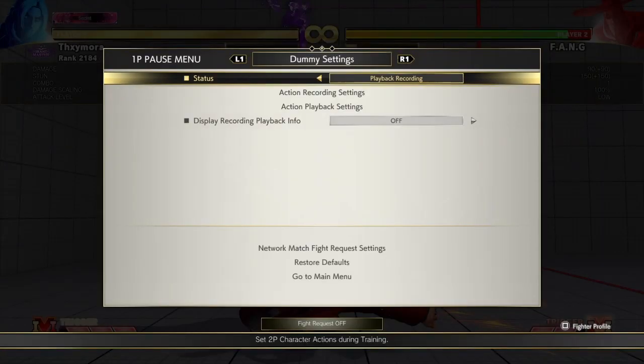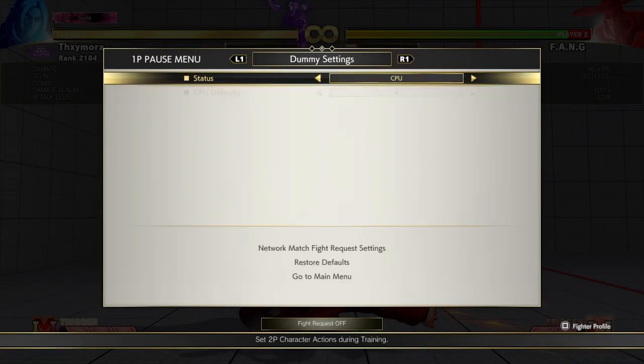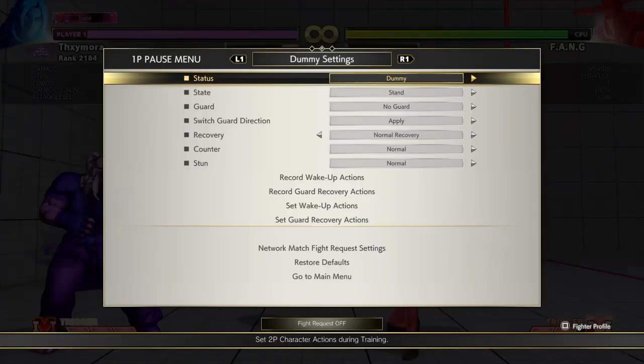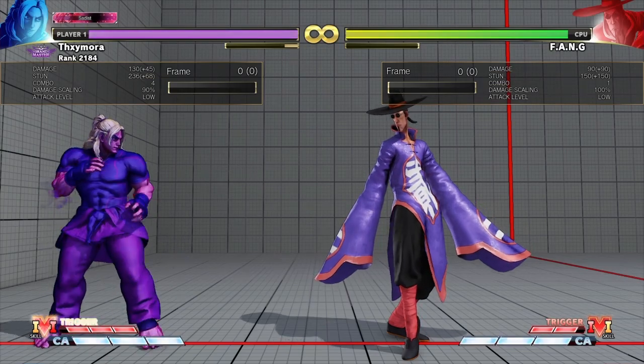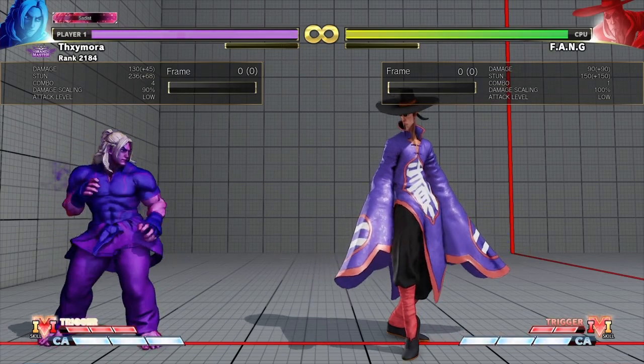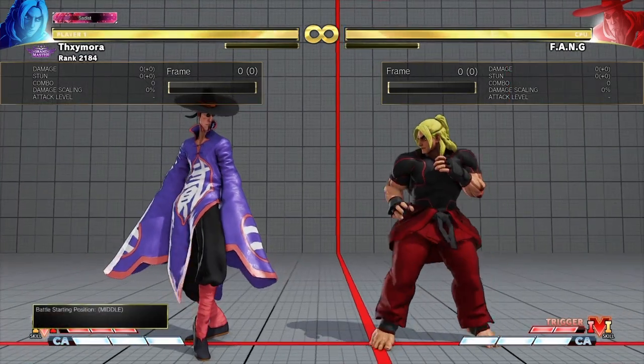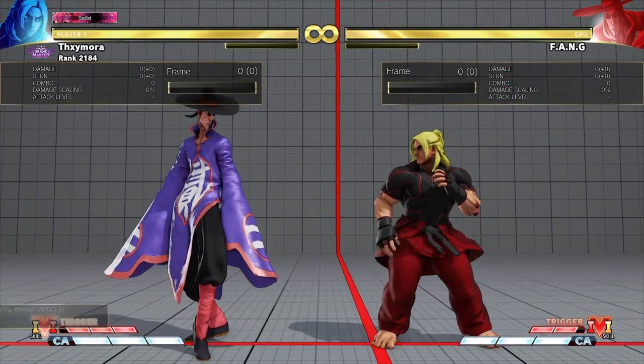The idea is if you try to knock him down and he quick-gets-up, he will hit you — so they want to go for that trade. And of course off the sweep he can V-Trigger cancel and might be able to get a combo on you. Looking at the life bars you can see this is definitely advantageous to Fang — it's a trade he wins.